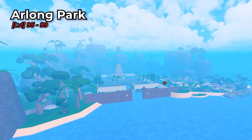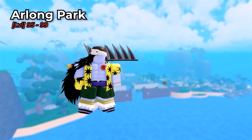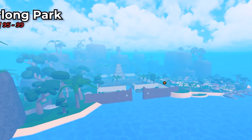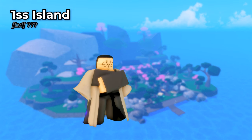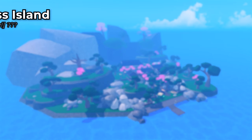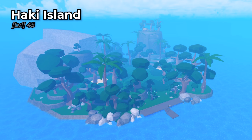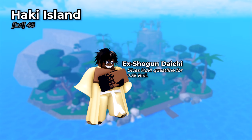South of Meek is the eighth island, Arlong Park, at level 95-99. The boss here is Arlong, who has a 1% chance to drop Kiribachi. This is the last island in the game so far. There is One Sword Style Island, east from Shellstown, where you can get One Sword Style and its quest for 1k belly by talking to Sofin Jim Traynor. There is also Haki Island, south from Fusha, where you can get Haki for 2.5k belly by completing a quest for the ex-shogun Daichi.